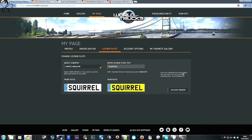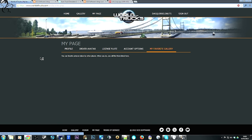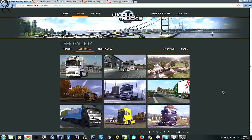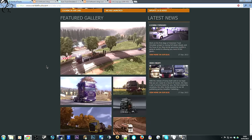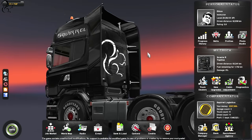But that's not all. You can also access a gallery. I haven't got anything in my favorites yet, but there is a gallery. As you can see, some people — presumably SCS — have uploaded some screenshots and they're quite cool. You can now make your own screenshots within your truck, and I'm going to show you that later on. But first, let's go back inside the game and look at some of the features.